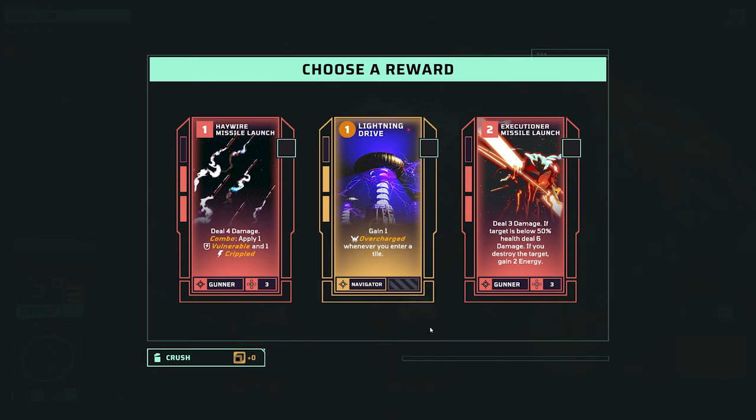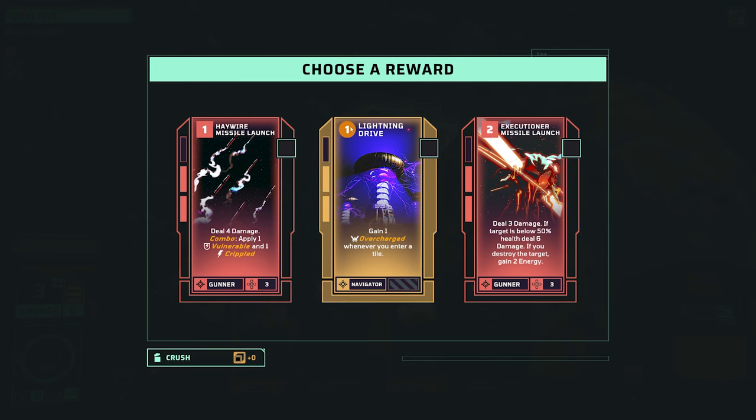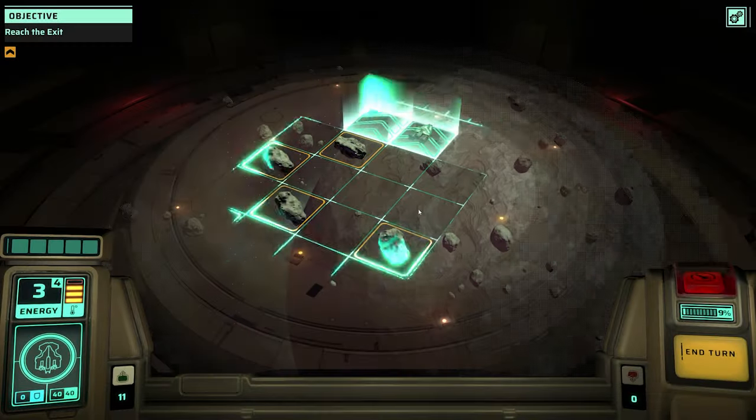At the end of a fight we can choose one of three card rewards. Haywire missile launch - one cost, deal four damage, and a combo when this card is played after another card can apply vulnerable so they take extra damage, and crippled so they cannot move. There's also an equipment card - these you mount onto your ship when they appear but they only last four turns. Gain one overcharge when you enter a tile, applying bonus damage equal to stacks on your next attack. And there's a two cost card - deal three damage, six damage if target is below 50% health. I might take that - it keeps us in the action a bit more.